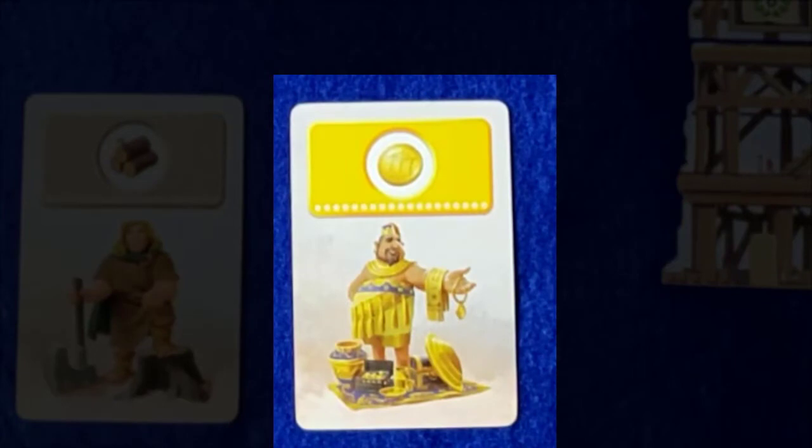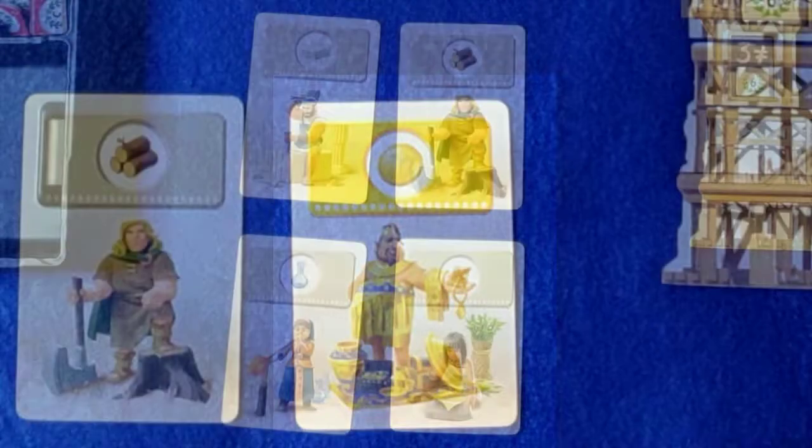Yellow cards are wild card resources and can be used for building your wonder. Grey cards are standard resources that are used for building your wonder.